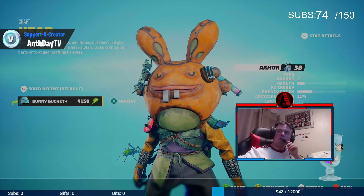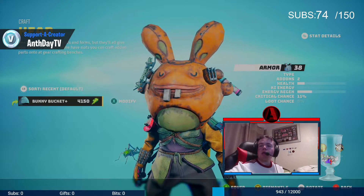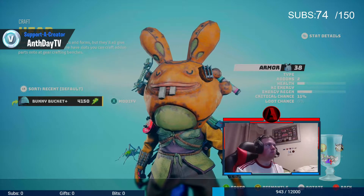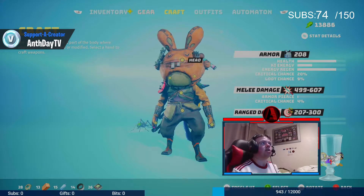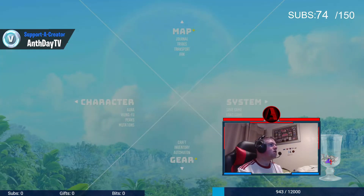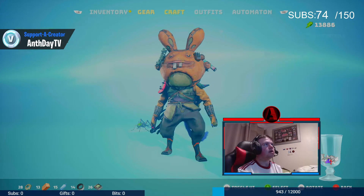I'm here to show you how to craft on Biomutant. Crafting is not as easy as it sounds on Biomutant — it is actually quite hard. To craft your stuff, basically all you have to do is go on this menu here, then go down there on the top right and go to craft.